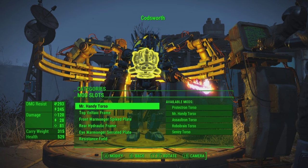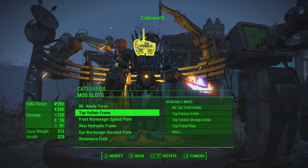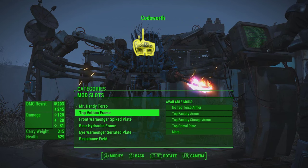For starters with my build, I picked the Mr. Handy Torso, and the reason I did that is because it has the most mod slots to edit in a torso build. I used Voltaic frames mainly for his build around his legs and chest, and the reason for that is because that has the most damage resistance. Since this is a melee build, I also tried to balance that out with Warmonger spike plates on the front and Warmonger serrated plates on the back, giving him additional melee damage, as well as making enemies bleed if they get too close to him.